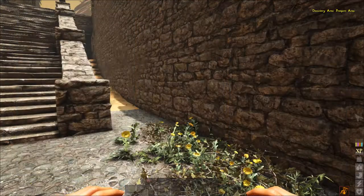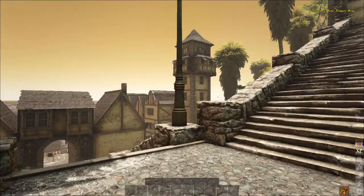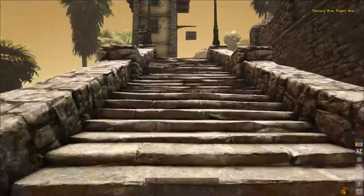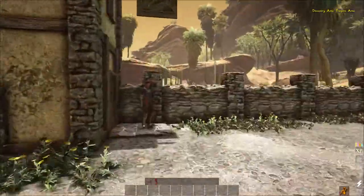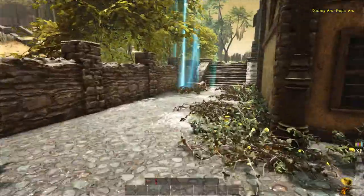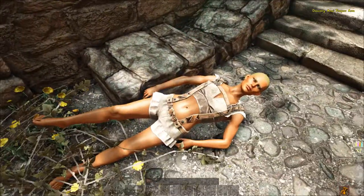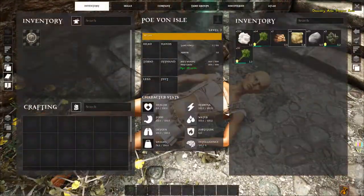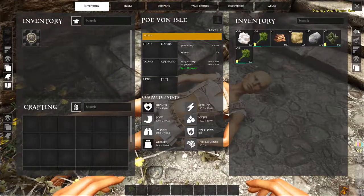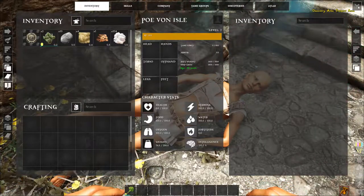I lost everything, so let me see if I can find my body and get my stuff back. Was I uptown or downtown? I think uptown. There I am! If you die, this is very helpful — you get a blue light so you know exactly where your body is. This will save you a lot of time.